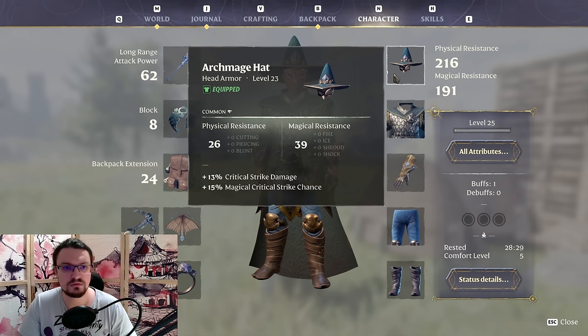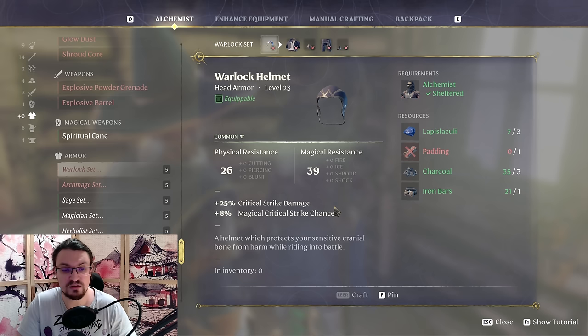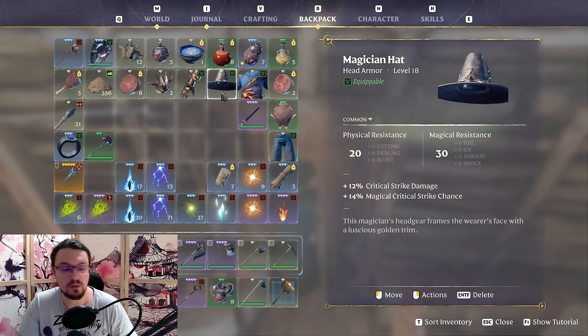For the head we are going to pick up the Archmage helmet, which has magical critical strike chance and crit damage. It can be crafted at an alchemist and is the best-in-slot helmet. Arguably, if we find a way to increase magical crit chance to higher values we'd want the Warlock helmet for the crit damage — but with our current crit strike chance it is much more efficient to grab more crit strike chance. If we don't crit we don't apply the damage. With a 20% crit chance, 12% additional crit strike damage averages out to only about 3% effective damage, so the Archmage head is really good.